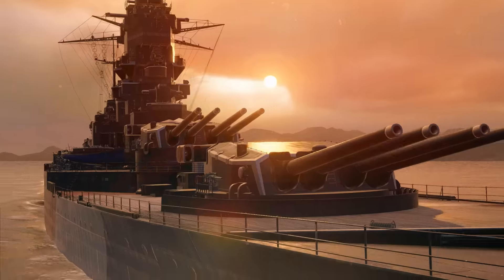A small tweak was applied to cruiser Indianapolis — it will be more convenient to play her. The ship's detectability range was reduced by more than a kilometer, and the range of her surveillance radar became almost 10 kilometers. Soviet destroyers Ognivoy, Tashkent, and Grozovoy had their combat characteristics improved significantly. For Ognivoy, its torpedo reload time was reduced. Tashkent received more hit points, and Grozovoy not only had her firing rate enhanced, but also became on a par with other Tier X destroyers in terms of concealment.